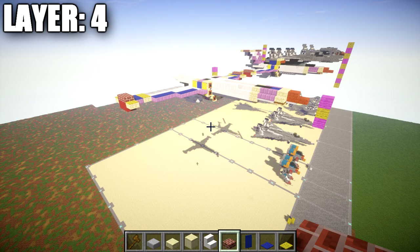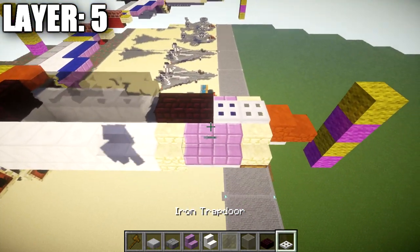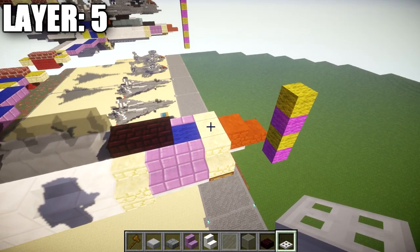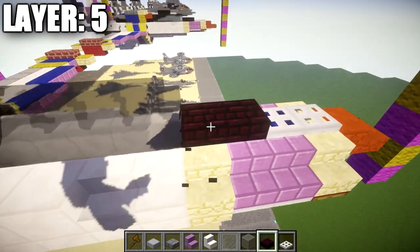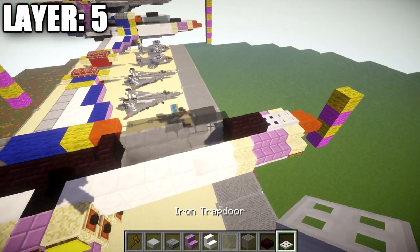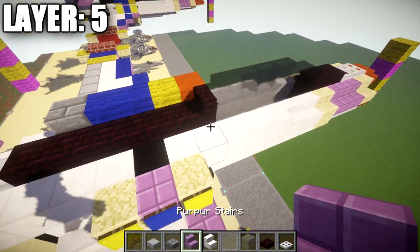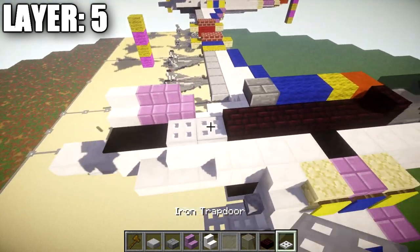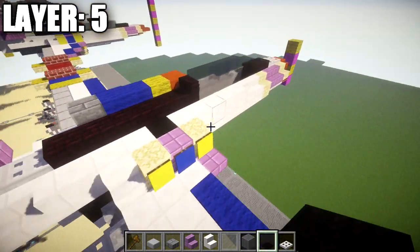Moving on to layer five — starting at the front for the center line: place one or two iron trapdoors on top of the sandstone block and blue wool block, then two nether brick slabs on top of the two black wool blocks. After those nether brick slabs, place a row of one through five light gray stained glass, followed by a nether brick stair on the back. After the nether brick stair, place one through five nether brick slabs going back, followed by two iron trapdoors, then two black carpets going back.